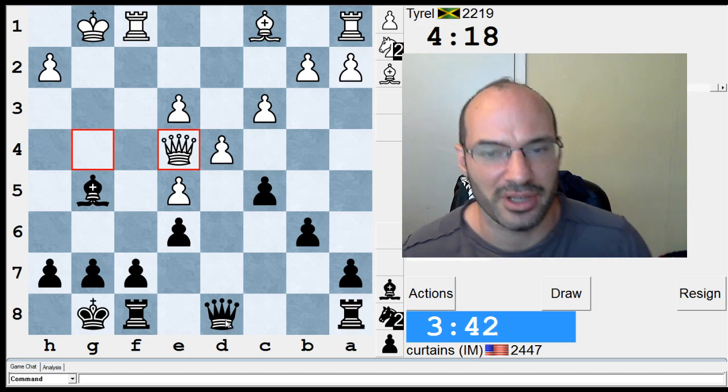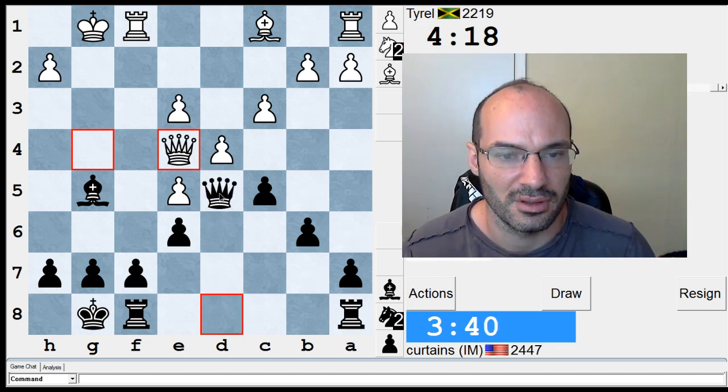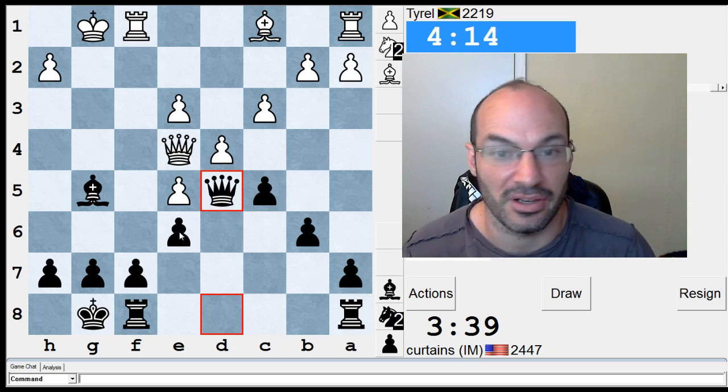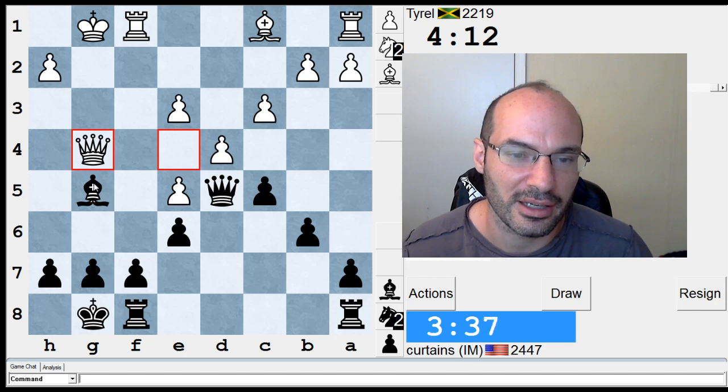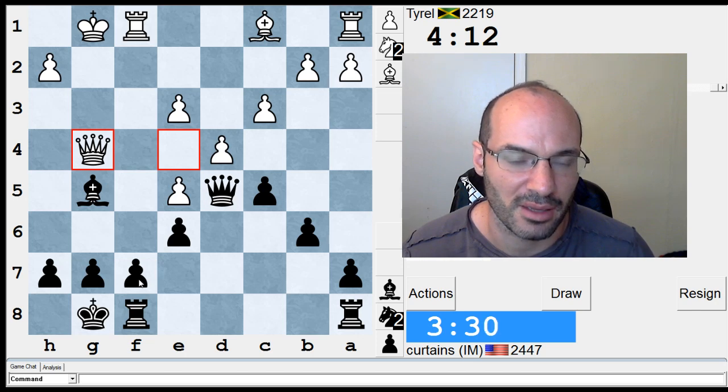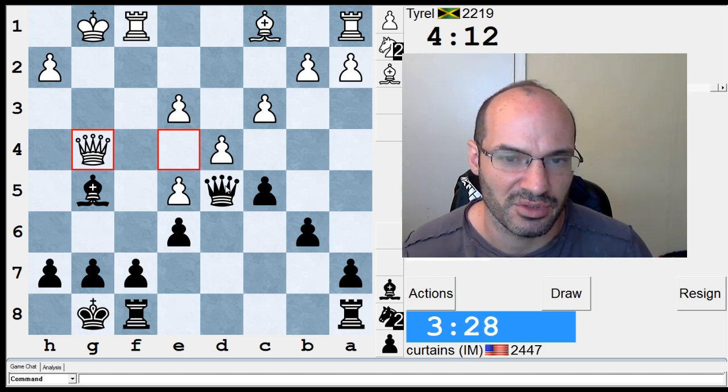Queen d5 looks appropriate enough. I think the endgame is okay — okay enough. Queen g4 I kind of like. I can't go bishop 2 — that was a mistake, I think — because e4 comes with tempo.